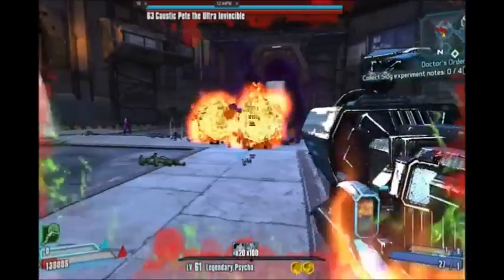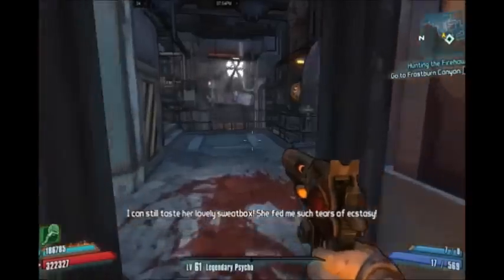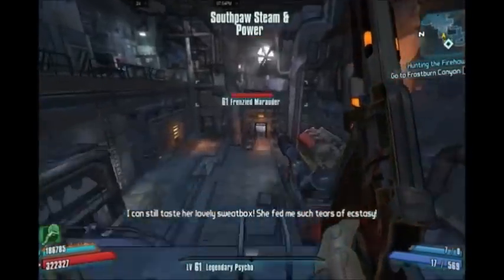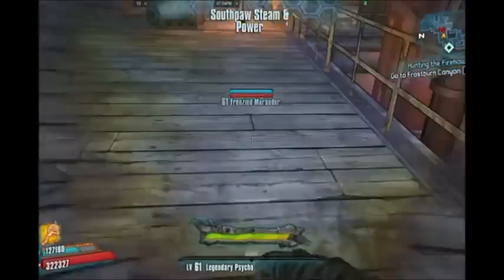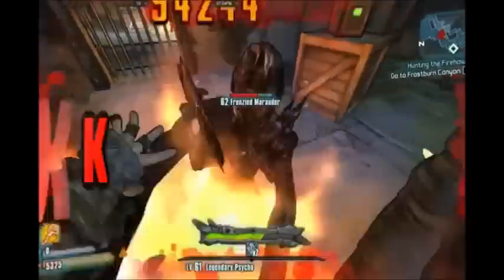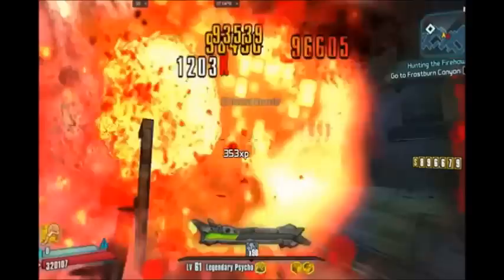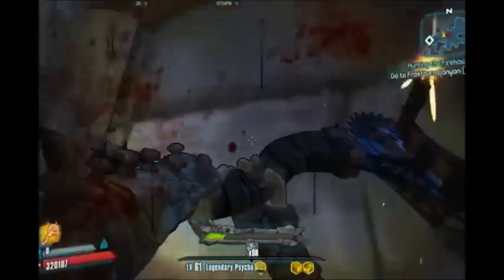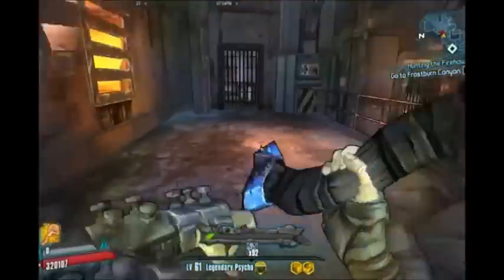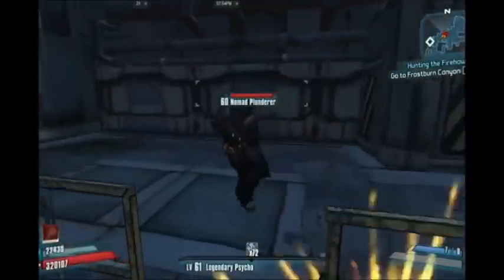Well anyways, let's go ahead and get into the Psycho. When constructing an effective build for Krieg, it's important to first remember that Krieg is melee-oriented. Although he can be quite effective with guns, he's the one character that is the least dependent on his weapons, and much more dependent on his gear, shield, and skill build. From my experiences playing as Krieg, I found that the one piece of gear that is by far the most important for him in particular is your shield.